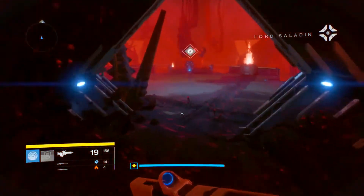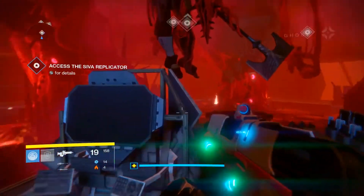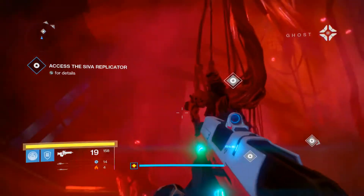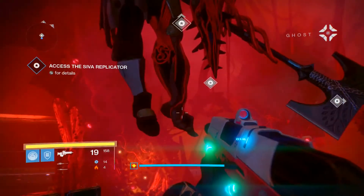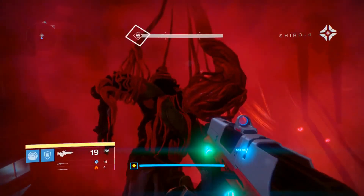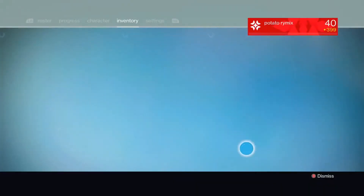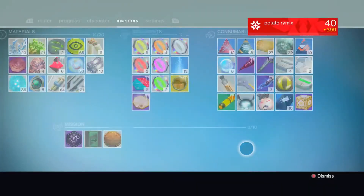Alright guys, so once you have made it up to this checkpoint, you want to pop 3 of Coins. I use 5 Three of Coins just so I can get the best chance at an exotic engram without wasting them. I recommend using 5 for any type of event where you want to get an exotic engram from Three of Coins. So basically you just pop it and then go out and kill this ultra Hydra-looking thing.